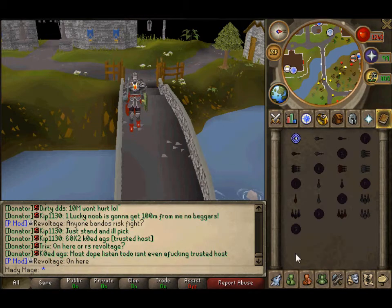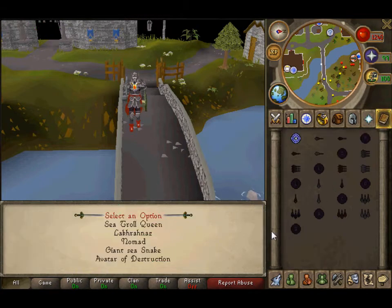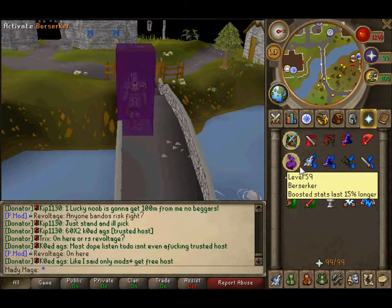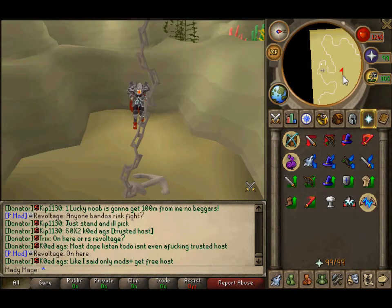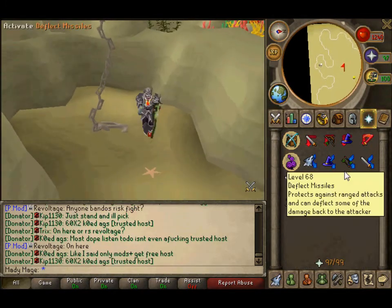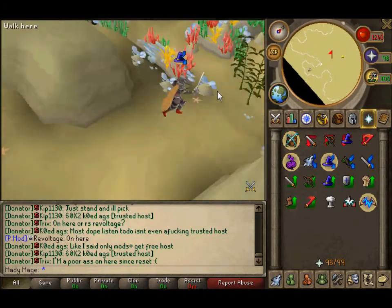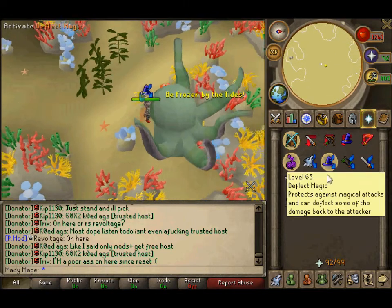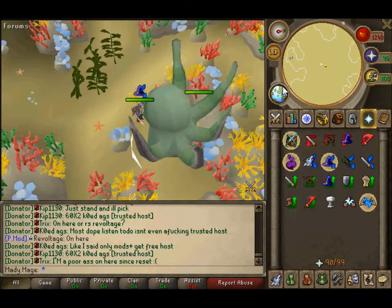So where you can kill this is the Advanced Bosses Teleport — it's the first one, Sea Troll Queen. While killing this, use normal turmoil instead of soul split or protect from melee. It doesn't really matter if you use protect from mage or melee, because it hits both mage and melee.